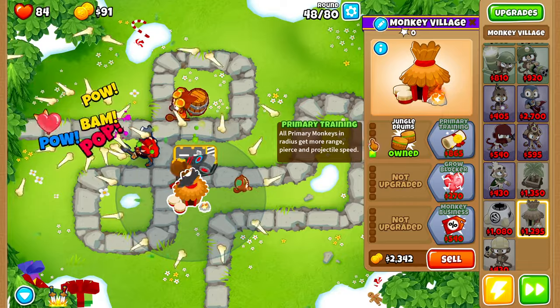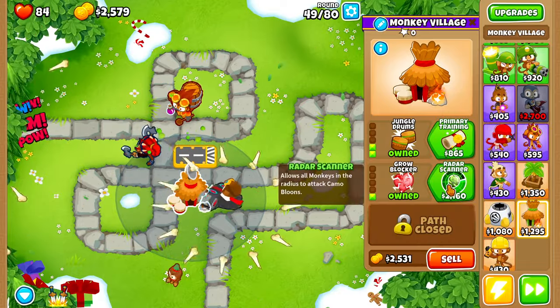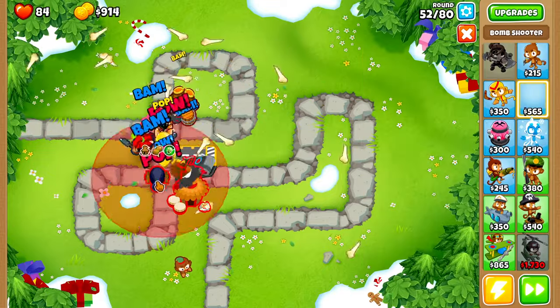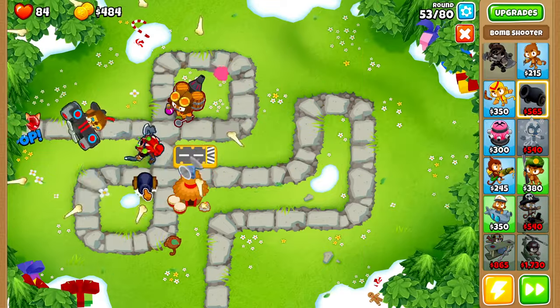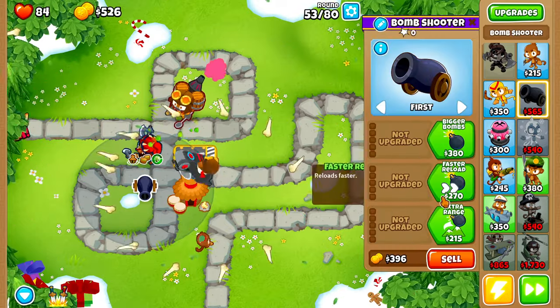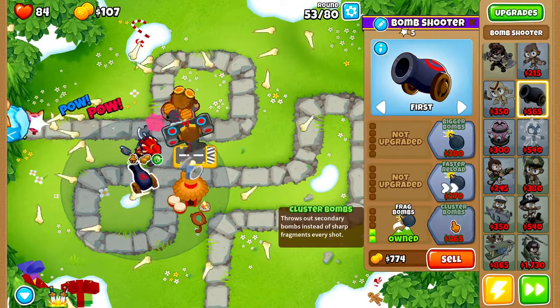We'll upgrade the Monkey Village up to Bigger Radius. On round 48 we'll buy Jungle Drums, also on round 48 Grow Blocker, and on round 49 Radar Scanner. On round 51 we'll buy Stronger Stimulant. On round 52 we'll buy ourselves a Bomb Shooter, making sure it's within range of our village.